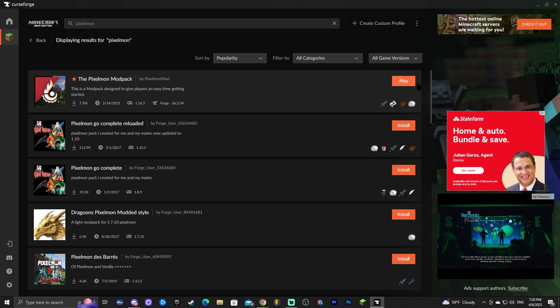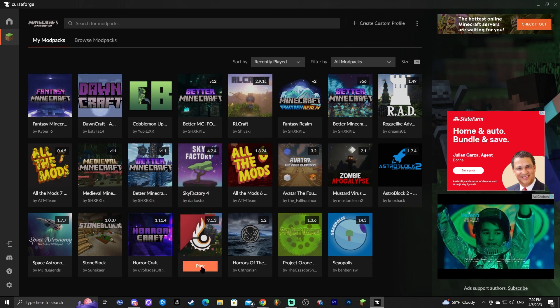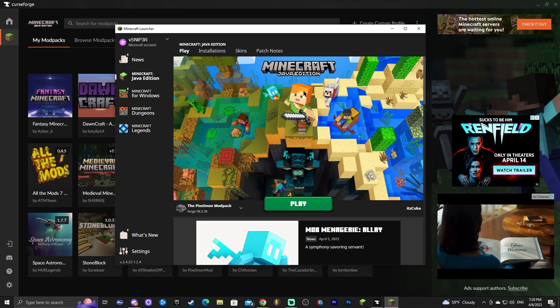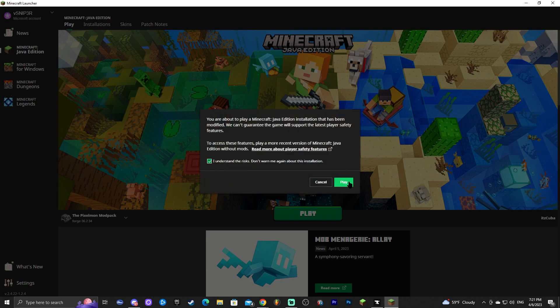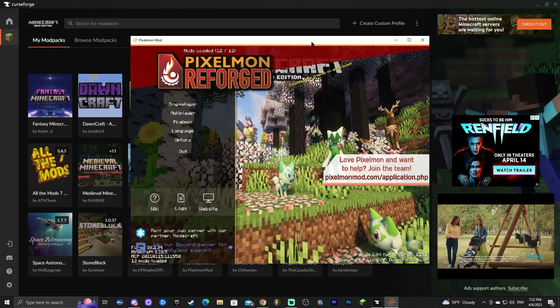Stay and watch what to do next, because Pixelmon might give an error when you try to launch it. Once Pixelmon has downloaded, click 'Play' or go back to your modpacks and find it there. This will open the Minecraft launcher — you'll probably need to log in since it's your first time opening the launcher through CurseForge. Do that once and then you'll be able to play. Click play and wait to see if it opens.